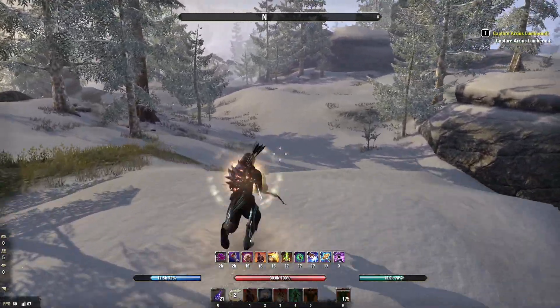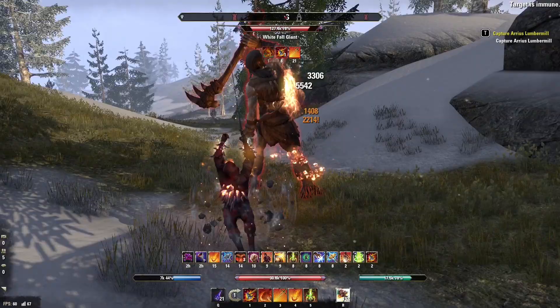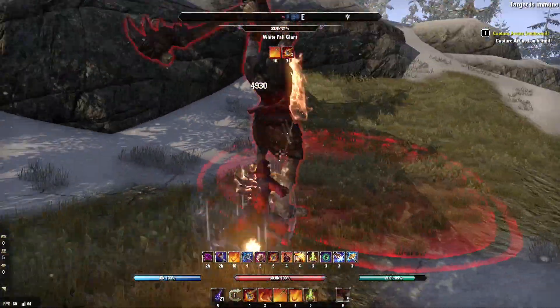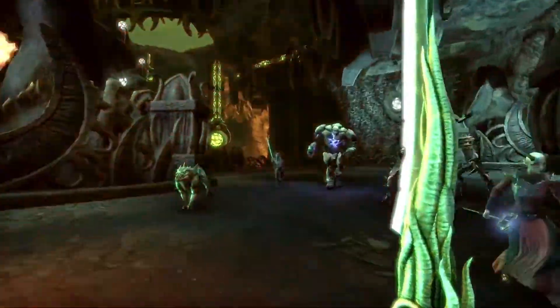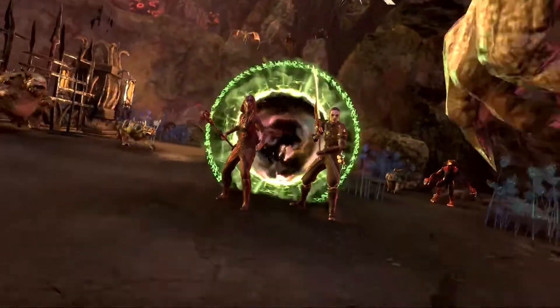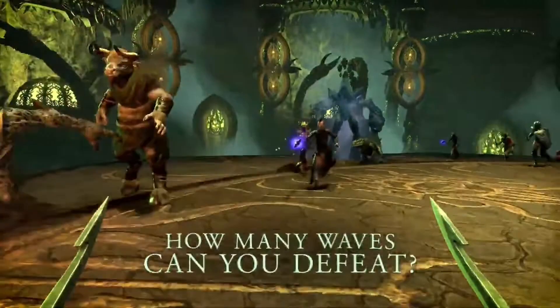So there you go — that's the build. It's super fun to play. You buff up with Rally, get all your back bar buffs going, hit the shield just before you run in, light attack, hit them with Carve, hit them with Burning Embers a couple of times, hit them with the Whip — and that's it. It's so simple to play, it's really fun, Dragon Knight is awesome. Hope you enjoyed. Don't forget to leave a like and subscribe to the channel for more Kylobuy build videos, and leave a comment down below if you can see any improvements I could make to this build. Thank you so much for watching everyone, have a great day and I'll see you in the next one.